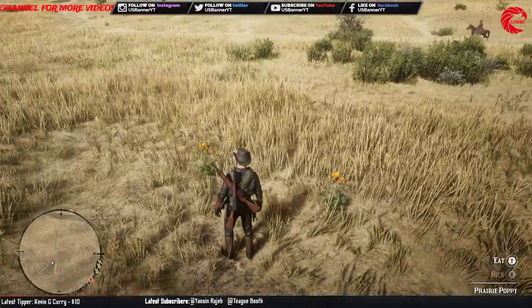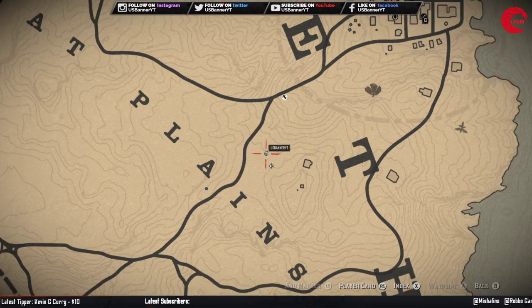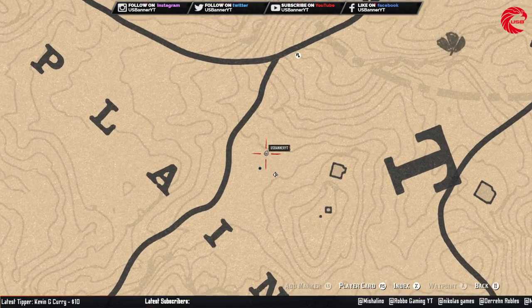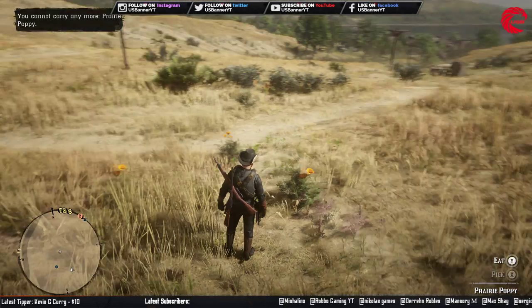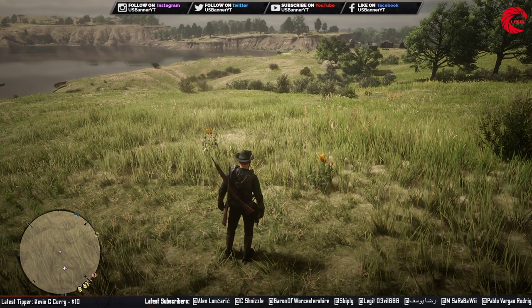The next location is just right beside over here. Let's go for the next location. Friends, here is the last third location for the prairie poppies.